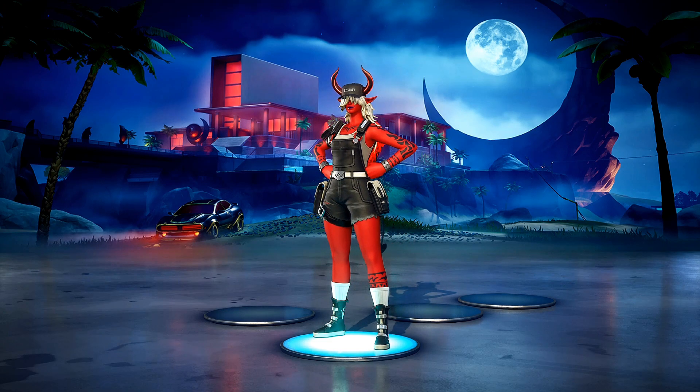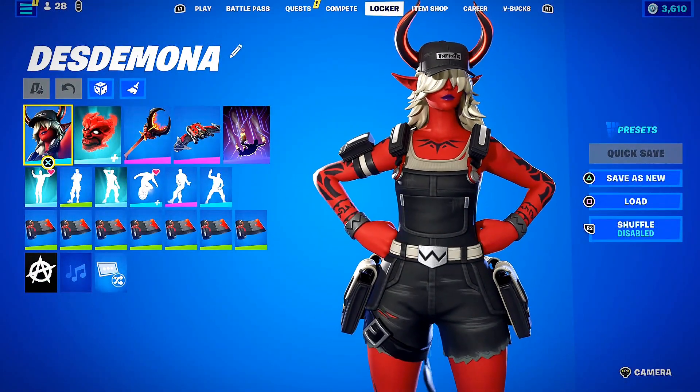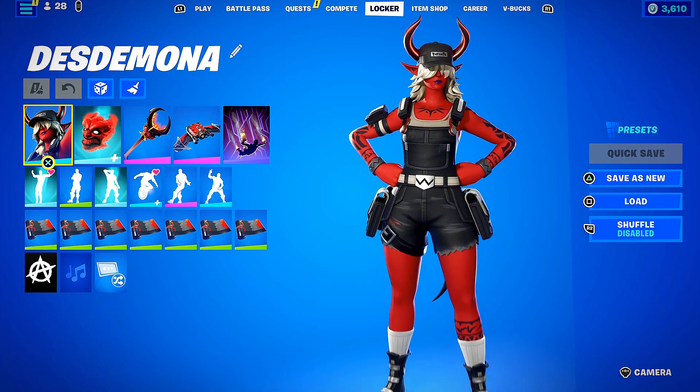Make sure if you are buying something in the item shop to use code Kempofam — that's K-E-M-P-O-F-A-M. Let's dive in. We are starting off with Desdemona, probably the newest of the three.